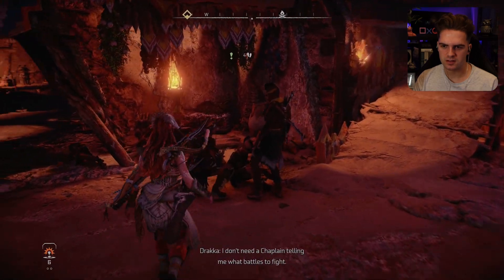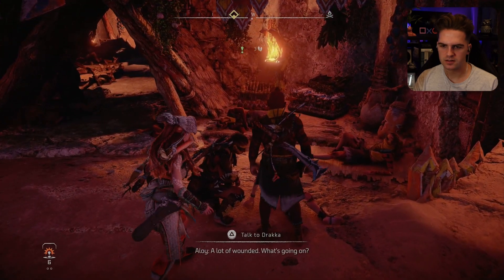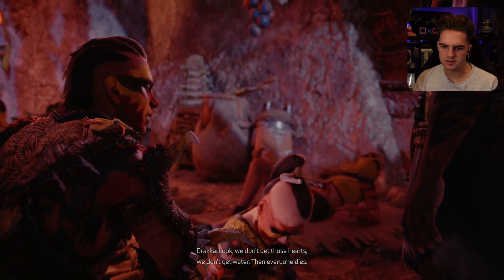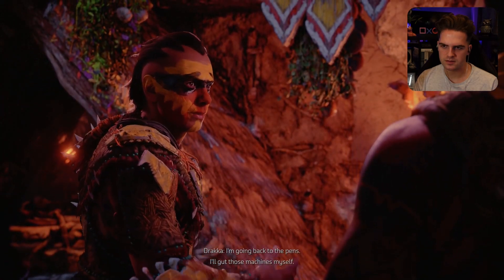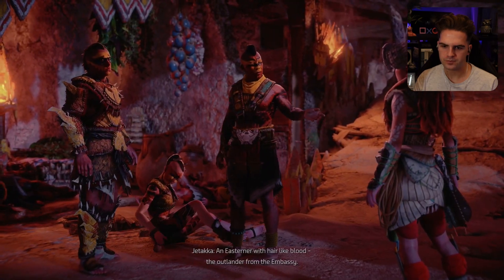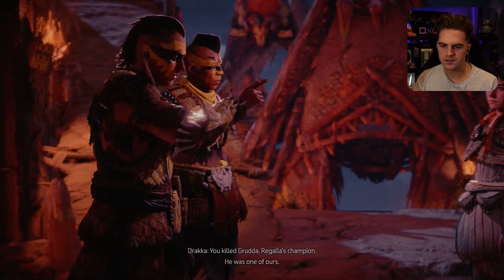I don't need a chaplain telling me what battle is like. The real battle is arguing with you. A lot of wounded — what's going on? We don't get those hearts, we don't get water, and everyone dies. I'm going back to the pens — I'll gut those machines myself. So machines did this? An Easterner with hair like blood. The Outlander from the Embassy.